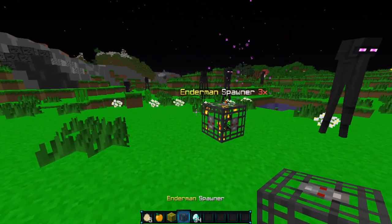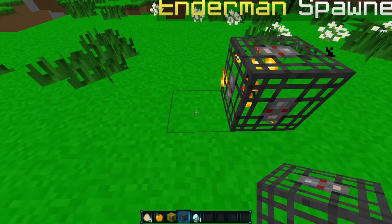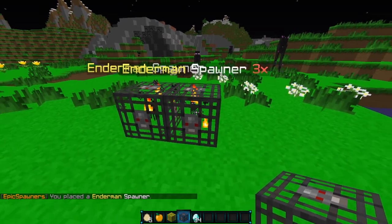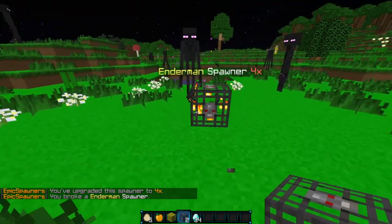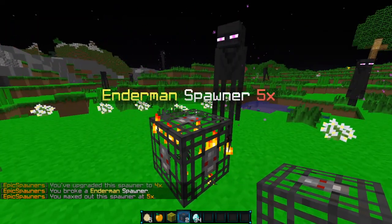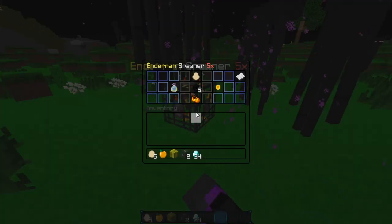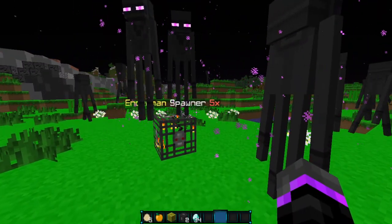If you want to stack specific spawners, you can. Say we want a spawner right next to it but we don't want it to be stacked — you can just place it there. If you want something to be stacked with that spawner, all you have to do is right click on the spawner with whatever spawner you're holding. As you see, this one has just upgraded. We broke the endermen spawner and placed it, and it is upgraded to 5 and now maxed out. It has spawned 19 so far, so it is working very well.